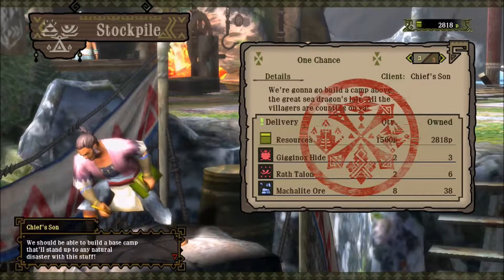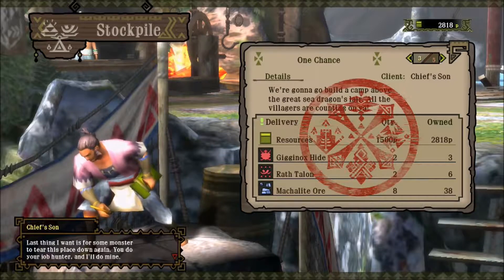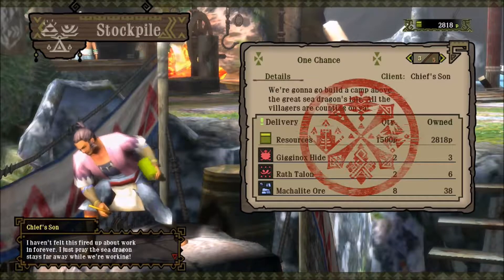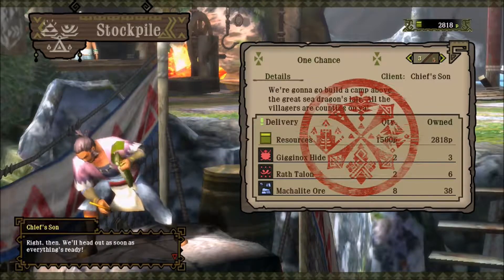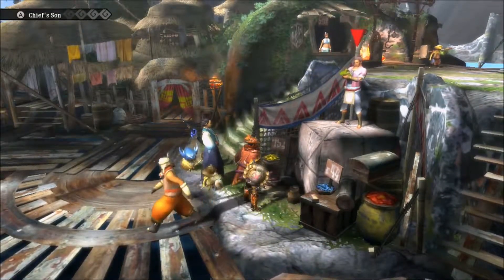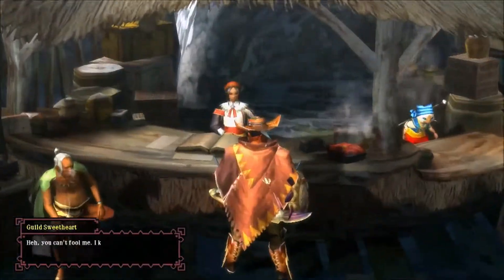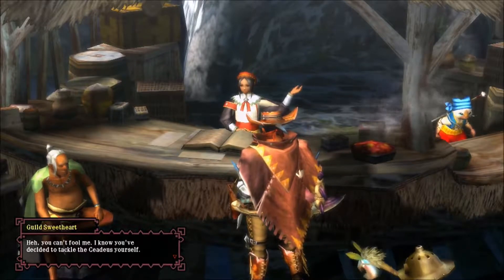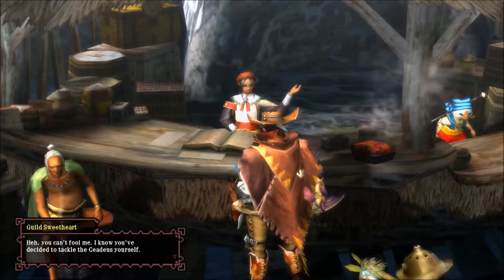In-game dialogue: 'We should be able to build a base camp that'll stand up to any natural disaster with this stuff. Last thing I want is for some monster to take this place down again. You do your job, Hunter, and I'll do mine. I haven't felt this fired up about working forever. I just pray the sea dragon stays far away while we're working.' Now that I used the materials for that, they'll start working on it and I can talk to the sweetheart here. I call it Cedius — I've heard people pronounce it but to me it's Cedius. I don't care.